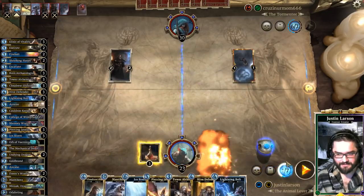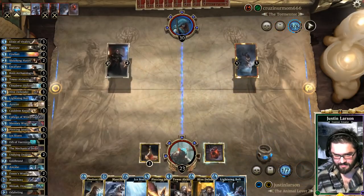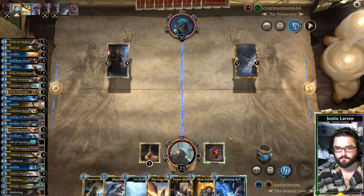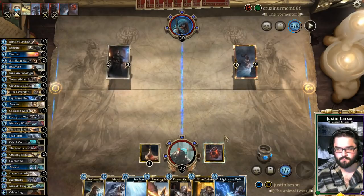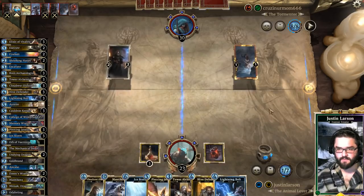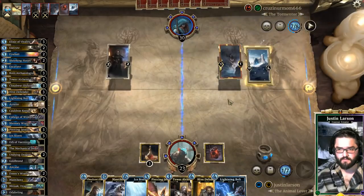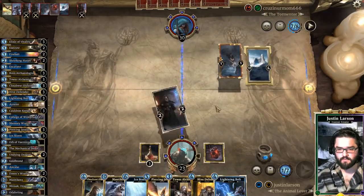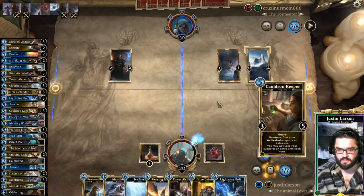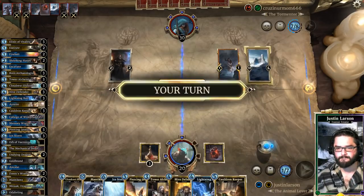We'll play the Mechanical Heart and pass the turn. Let's see if we can't get some Ice Storm value. Maybe he plays Word Wall — I don't know how influential his Shouts can be against us. He goes ahead and swings. There's Cauldron Keeper — doesn't play anything.